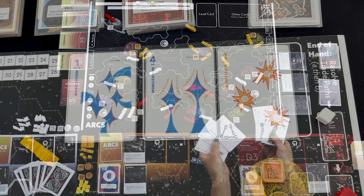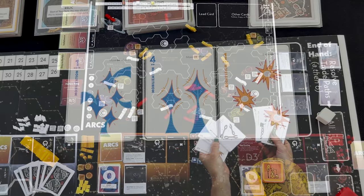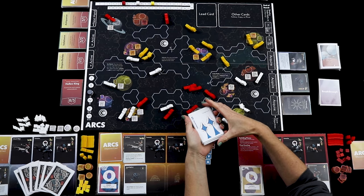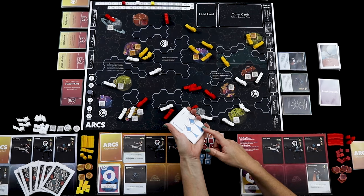The way this is depicted on the cards is really cool — it's all done with illustrations. One card gives three of a particular action because three icons are depicted on it. A five card allows you to move or influence twice if you're playing it with the highest card in the lead suit.